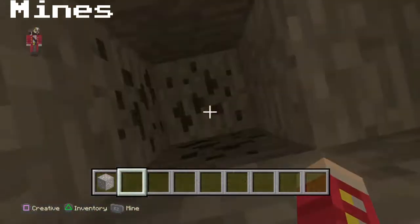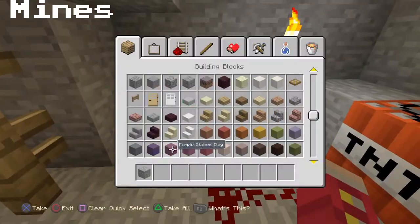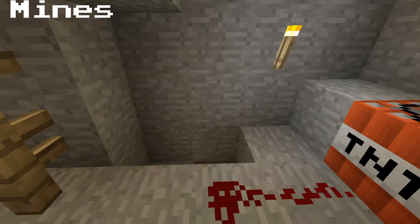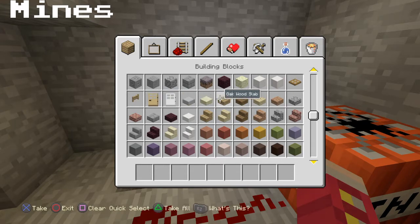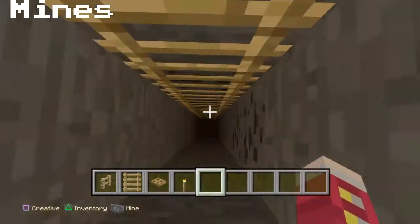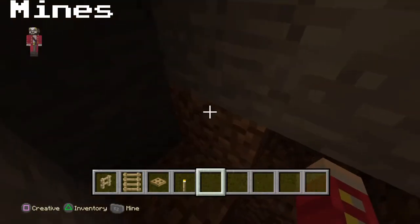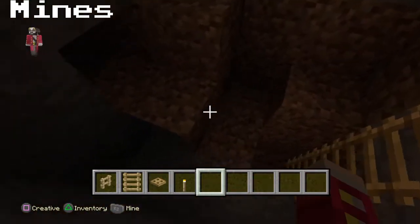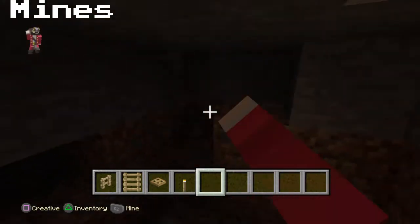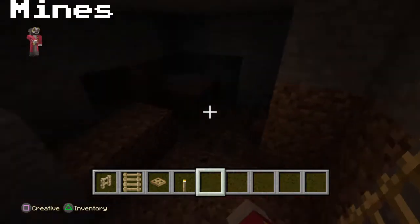The mine is going to continue downwards. What we're going to do is make basically a ladder leading down to the more important ores that people need — like gold and diamond. That looks nice. So we'll move down in here. It's pretty dark. Down here is going to be where all the important ores are, and also the desk for the miner in charge.